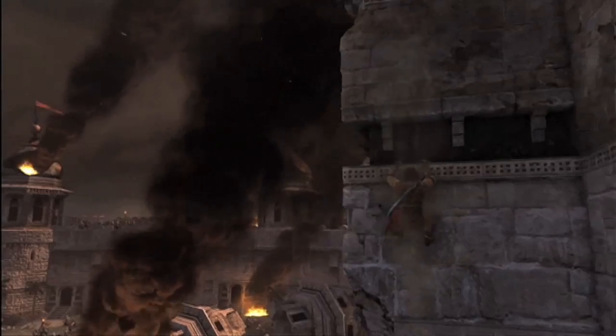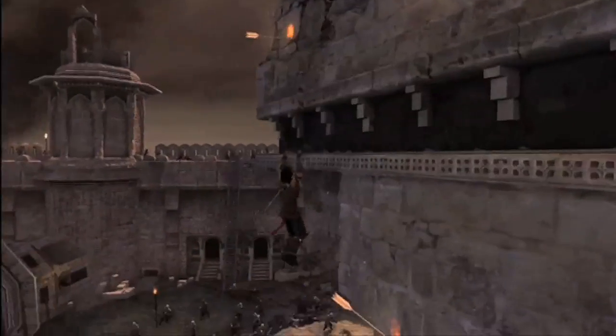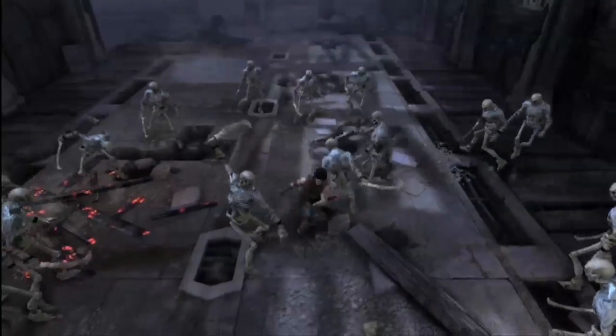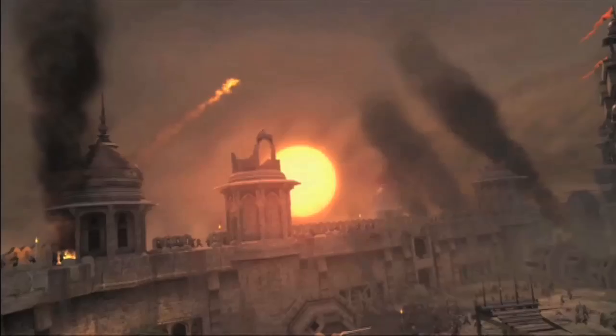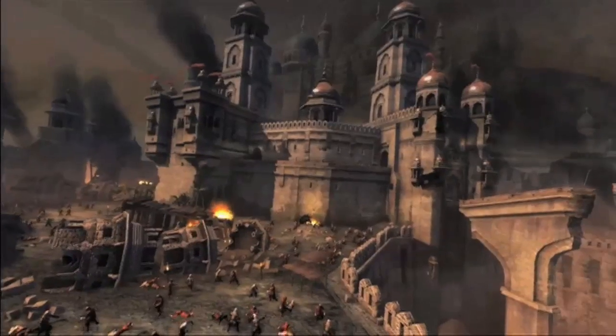The rewind ability looks the same — it's something people are familiar with. We used the Anvil engine to build the Forgotten Sands, an engine built internally at Ubisoft Montreal originally for Assassin's Creed. It allows us to have a powerfully built environment. We can have up to 50 enemies on screen at once, making for really huge battles — massive battle scenes happening in the distance, the type of stuff that was maybe implied in Sands of Time, but now we can show it.